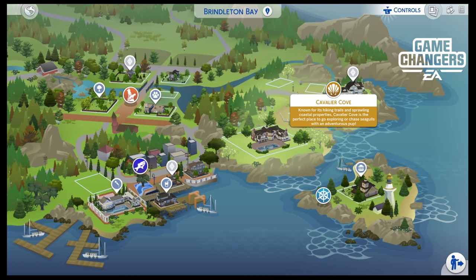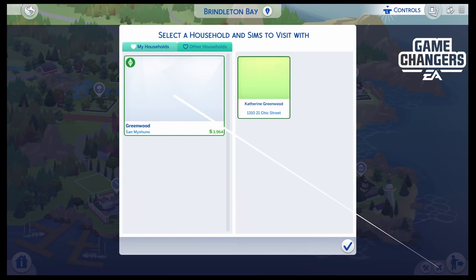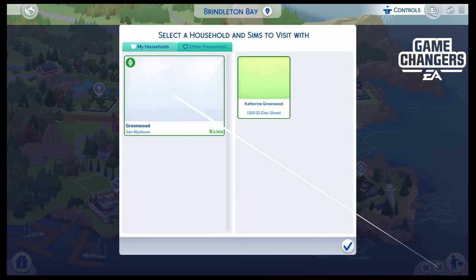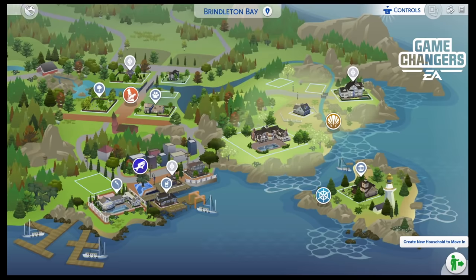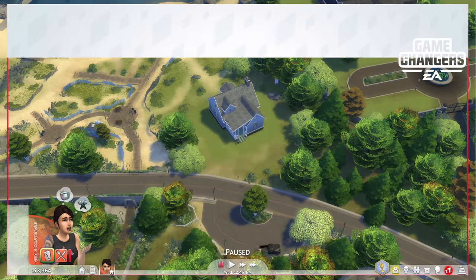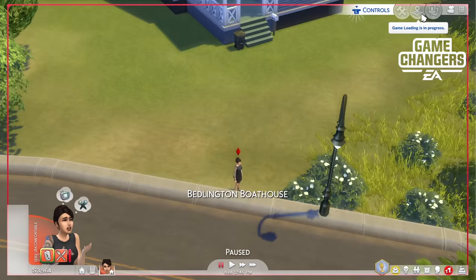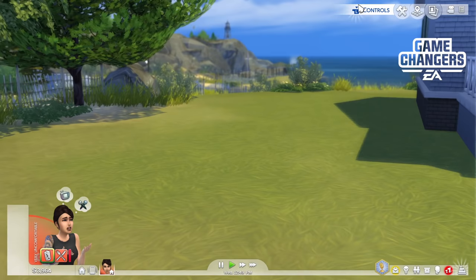I tend to spend a lot of time in Cavalier Cove, and I love building on the Bedlington Boathouse lot — let's go visit it. We'll grab Catherine and go visit because it has the best views. If you want to build an affordable smaller house, this is one of the best lots because you can't go too big. We have some really large water-bound lots, but this one is absolutely my favorite.